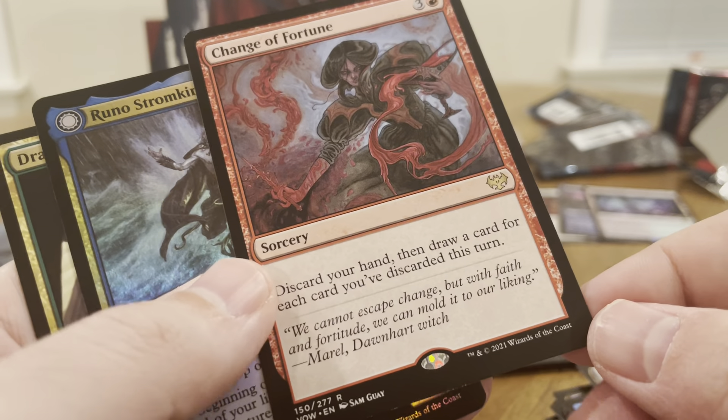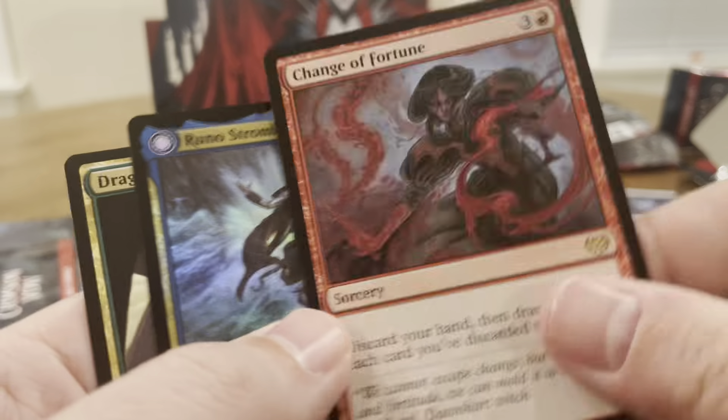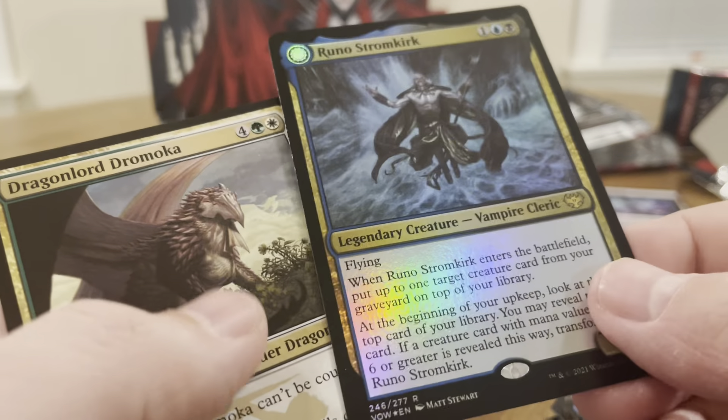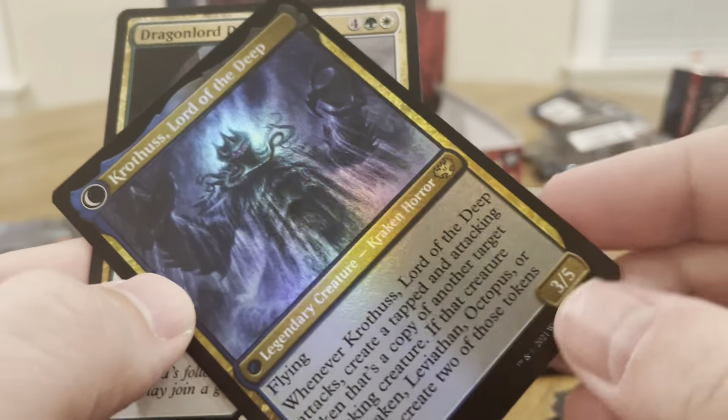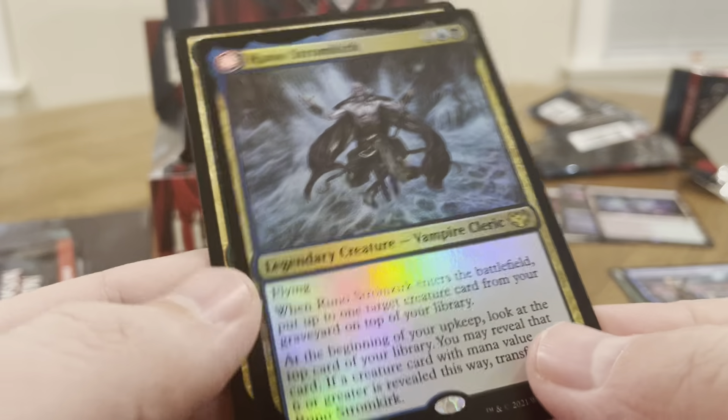Discard your hand and draw a card for each card you've discarded this turn. Oh — Runa Stormkirk! Oh hello. Okay, so Runa Stormkirk — this is a foil rare.